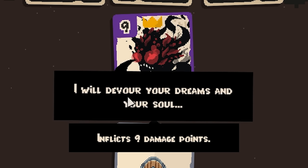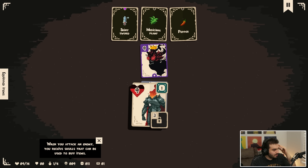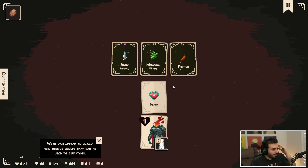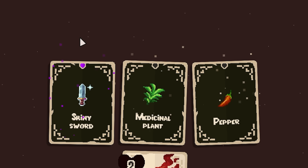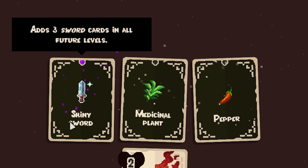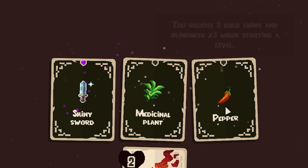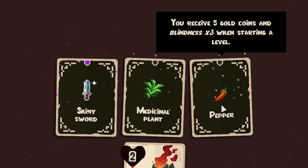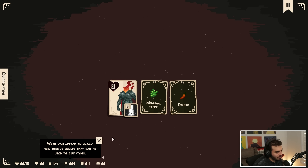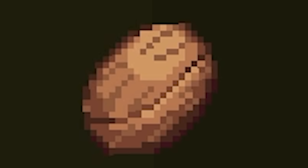'We'll devour your souls and your dreams.' He's going to do nine — I need to heal up. The only thing I can actually do here is go this way because I need to live. Living is important. I live! Easy clap. Medicinal plant — I didn't realize they were doing marijuana in my card game. Shiny sword: adds three sword cards in all future levels. All healing potion cards heal you from poison. I want to do the sword. I lost nine but I'm still going.